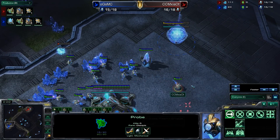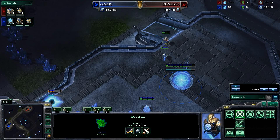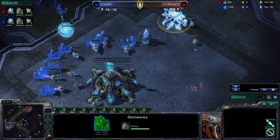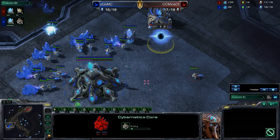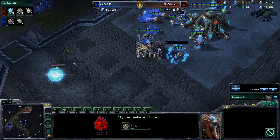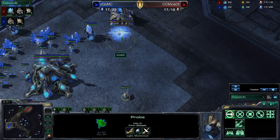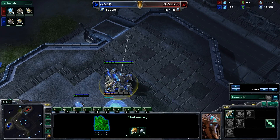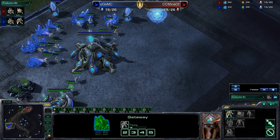As we saw McSide do in the last game — if they force field the front, you can actually see the bottom of the ramp with your stalkers, warp zealots into the ramp, and then warp more zealots to the top. When force fields aren't much of a defense, whoever has the most units is going to win, and the most units obviously come from the player with 4 gateways rather than 3.